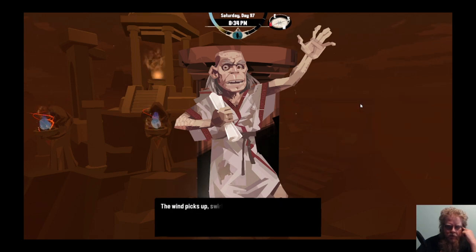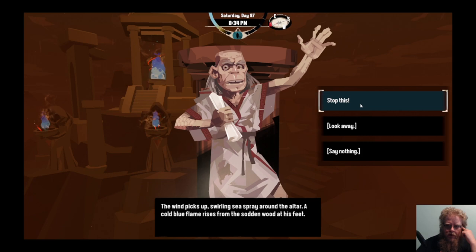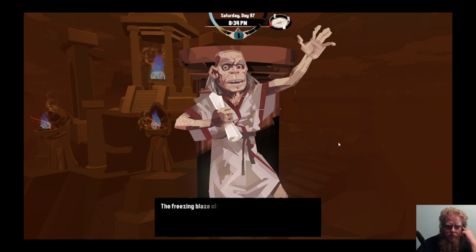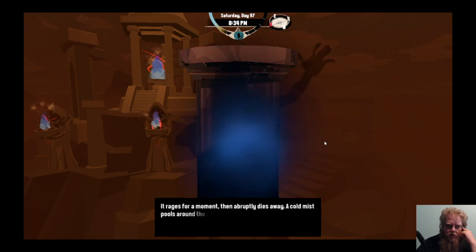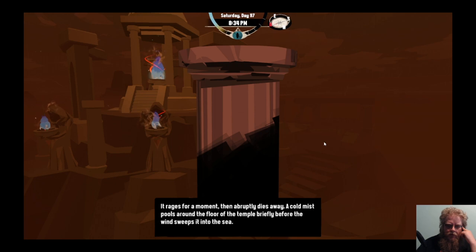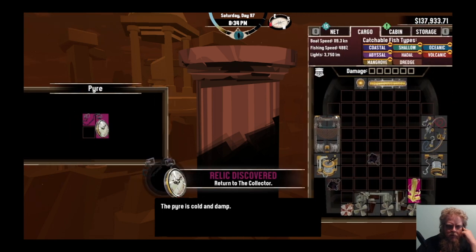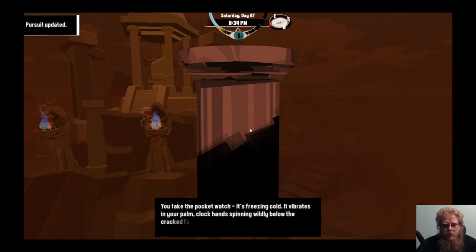What are you doing? He ignores you. The wind picks up, swirling sea-spray around the altar. The cold blue flame rises from the sodden wood at his feet. Stop this. Look away. Say nothing. The freezing blaze climbs his legs - his chanting continues, no pain detected in his face. He lifts his arms skyward. Seconds later, the inferno engulfs him. He rages for a moment, then abruptly dies - a cold mist pulls around the floor of the temple briefly before the wind sweeps it away. No trace of the fanatic remains. Take the pocket watch - it's freezing cold. It vibrates in your palm. The clock hands spinning wildly as the case cracks.